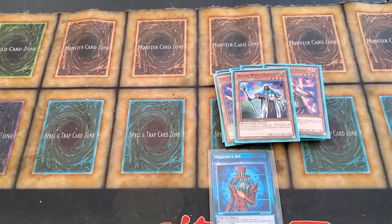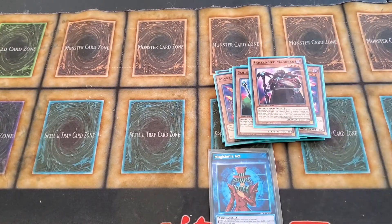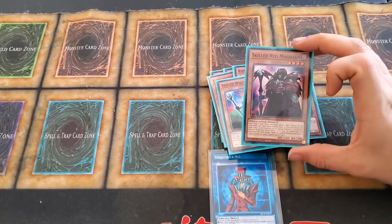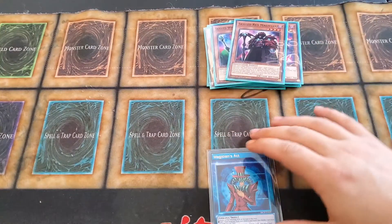One Skilled White Magician, because he's one of my favorites, but I'm not planning on turboing him out so I'm only playing one. One Skilled Red Magician — I've been testing out mixing between Skilled White and Skilled Red, just playing him because his outfit is badass, it's mean looking.